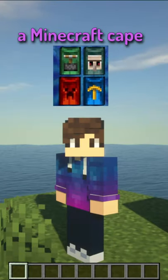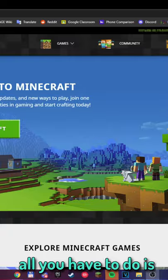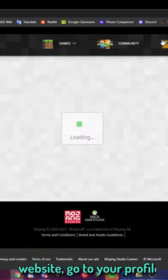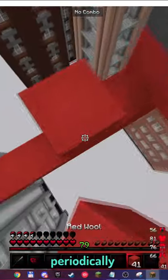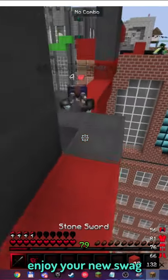Did you know that there's a way to get a Minecraft cape for free? Well, there is. All you have to do is log into the Mojang website, go to your profile, and you should see this pop-up. If you don't have it, don't worry, just check back periodically, and if you do, enjoy your new swag.